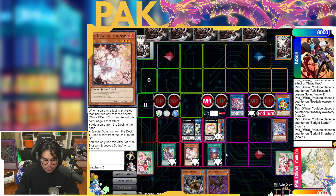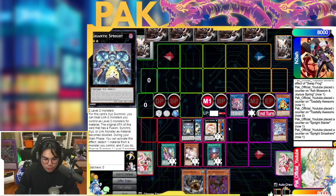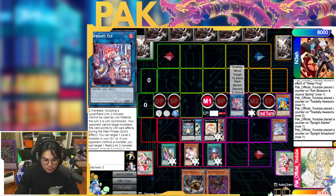The important part about these interruptions is that they're diverse — spread out. They're interruptions in the backrow and in the hand, not just on the field. Why does that matter? Because of cards like Super Poly, Dark Ruler, and all the board breakers.